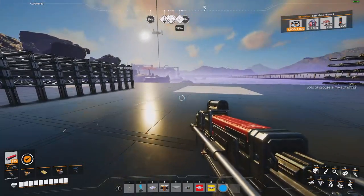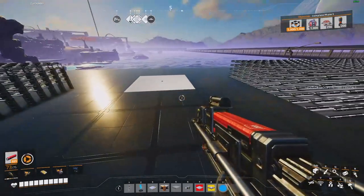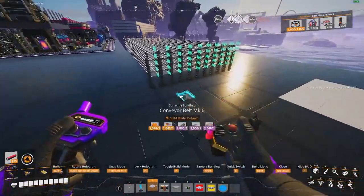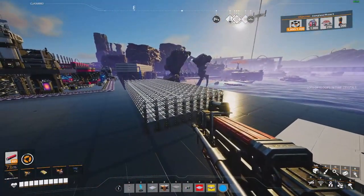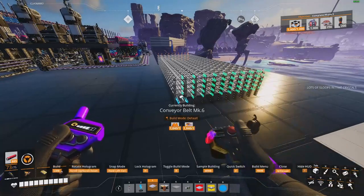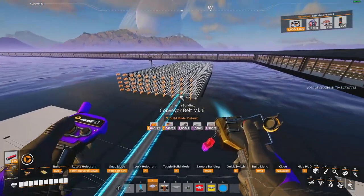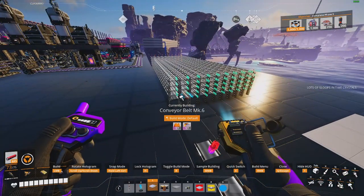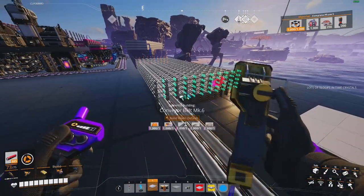I'm just making this quick video to show how I was able to come up with a solution to fix the build lag. I have lots of conveyors on my map, and when I open up the build menu and start to build, every time you place a conveyor it's very, very laggy.